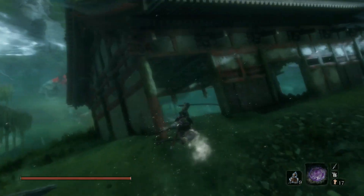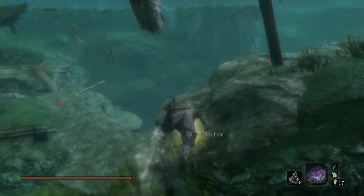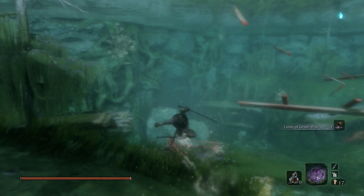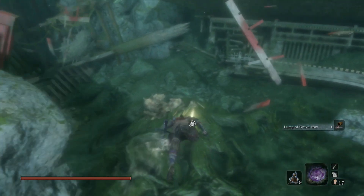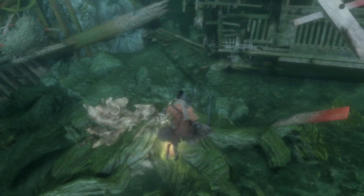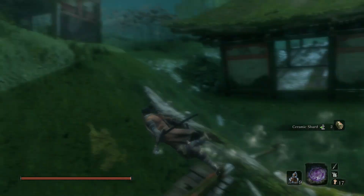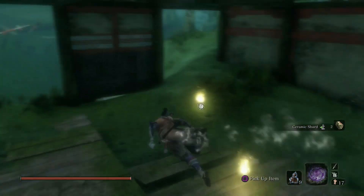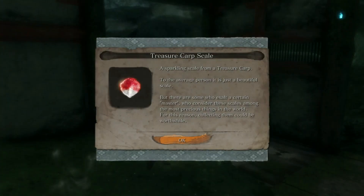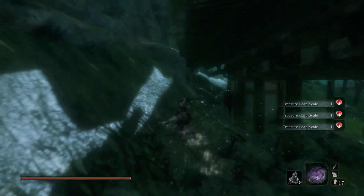You get precious bait from them — you only really need two of those. Swim over here — there's the giant carp, not good! There's an item in that big hole in the wall — we'll go there eventually but there's no point yet. There's a lot to do in this lake so we're going to try to cover most of it. There are some items here — a bunch of scales — and some treasure carps over here as well.